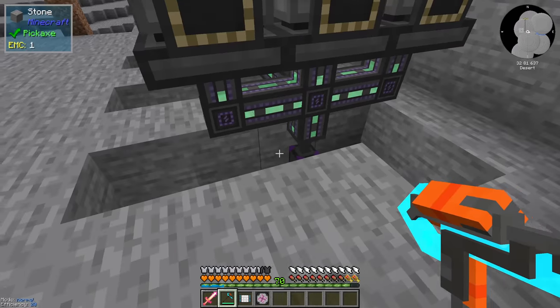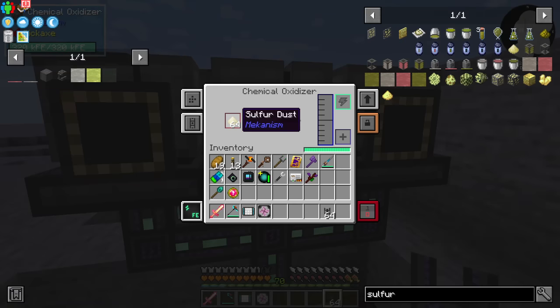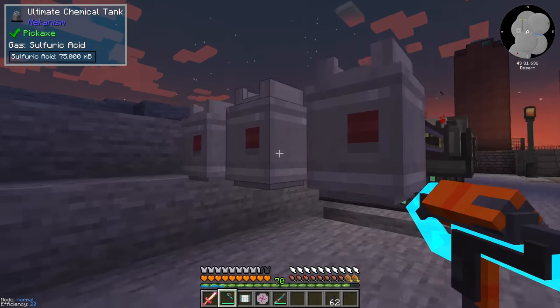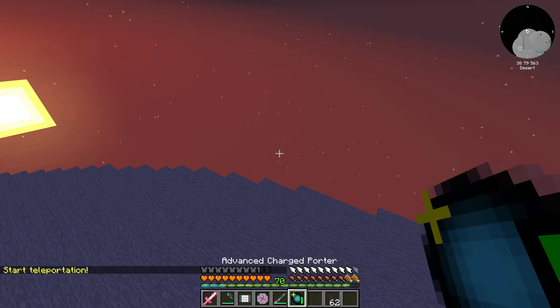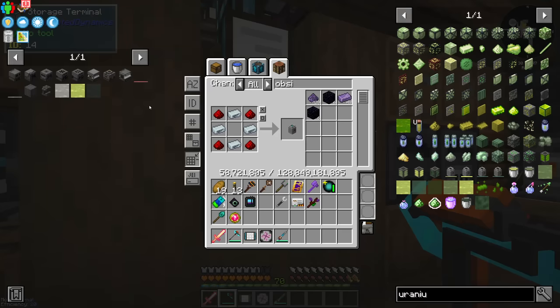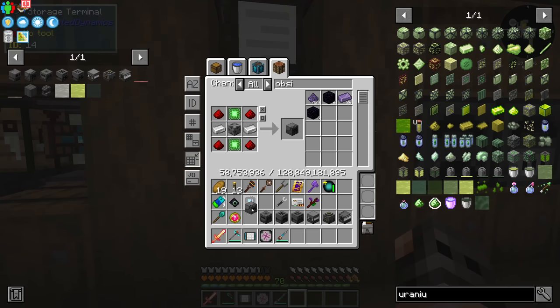All machines are fully upgraded. I realized the logistical sorter was only putting one sulfur at a time into the machine - we need more connections. With that fixed we should be getting a ton of sulfuric acid. Back home: the ore processing chain needs chemical dissolution chamber, chemical washer, crystallizer, purification chamber, chemical injection chamber - note the injection chamber requires a purification chamber which requires an enrichment chamber - then the crusher, injection chamber, and a smelter to finish the Mekanism processing line.